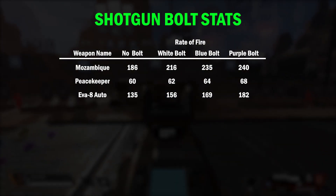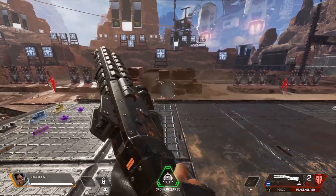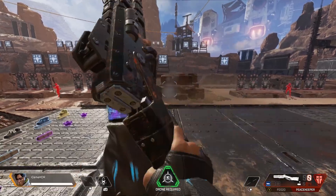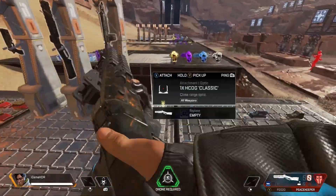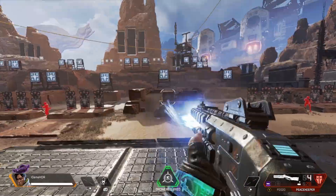So although you will feel the increase on the EVA and Mozambique, the PK's increases are so minuscule that you might barely be able to tell the difference. Of course the PK does do twice the damage per shot compared to the EVA, but an EVA-8 with a shotgun bolt and double tap hop-up can be brutal out in the ring.